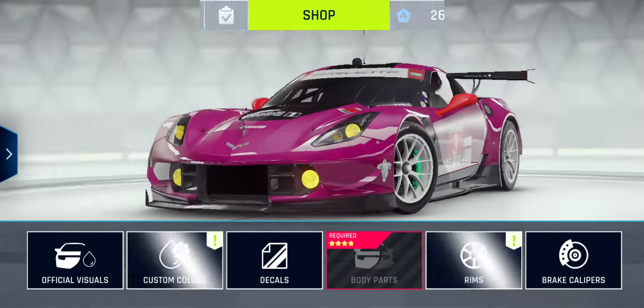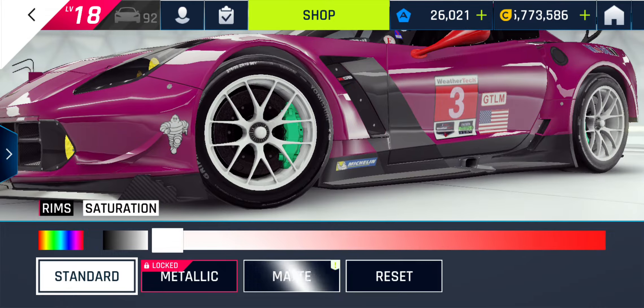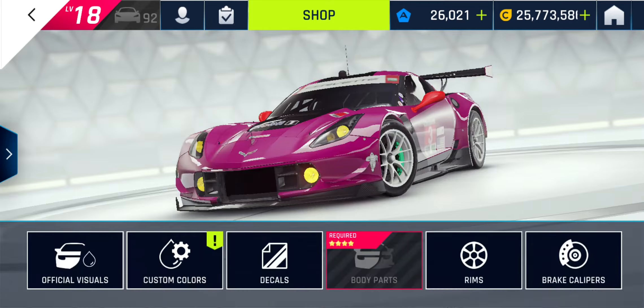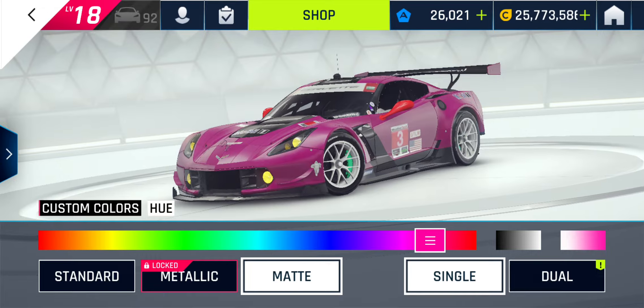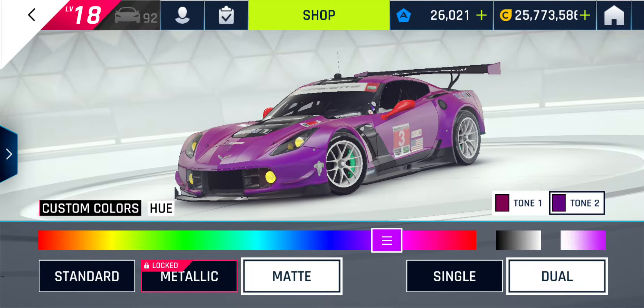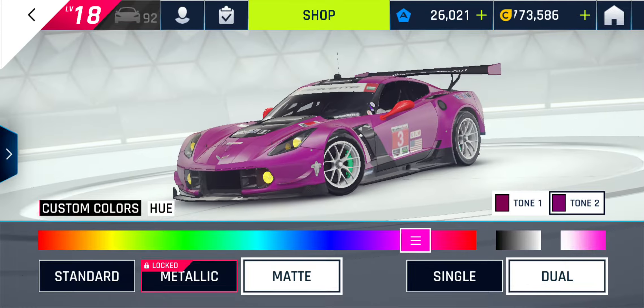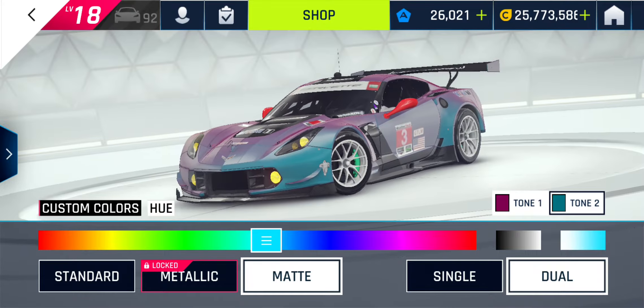I've finally done enough multiplayer races that I can put matte paint on the car, so first do dual-tone. I want to darken it and put some purple on it. I thought I did — that looks better.